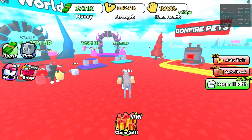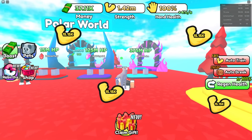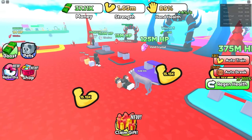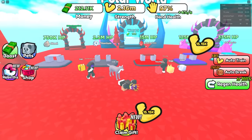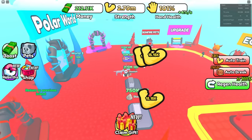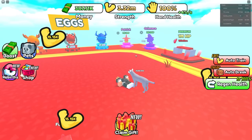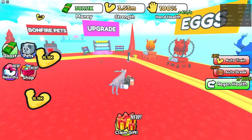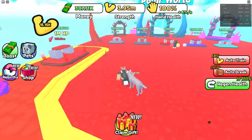We're moving on to world two — that was way too easy. I'm at millions of strength now, literally millions. What could I break with this? Titanium — easy! To go to the polar world it costs 10 million cash. There's some stuff I haven't done yet — upgrades over here, and then there's Patrick and Grimace pets. There's so much stuff over here.